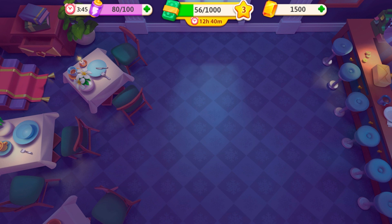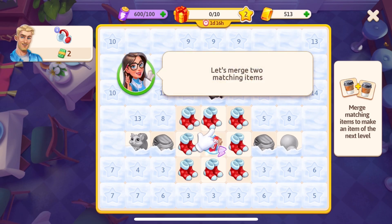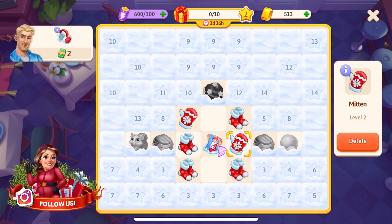Keep an eye on the timer at the top — it's a time-limited event with phenomenal prizes, especially the mega prize. Now let's play Merge! Click the merge icon and follow a short tutorial. The basic items can be merged into higher level items — let's merge two matching items: two socks become mittens.